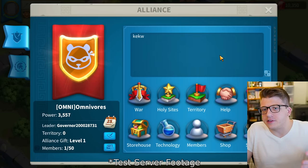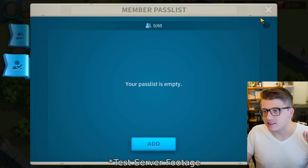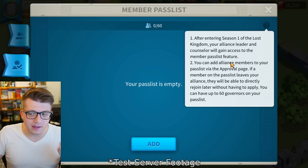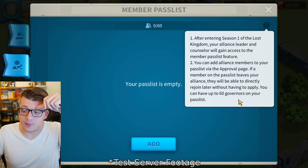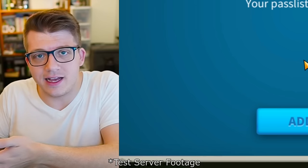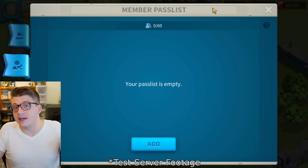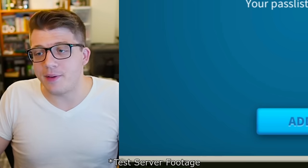Another addition is a quality of life feature for alliance leaders. In the alliance members tab under Member Pass List — after entering Season 1 of the Lost Kingdom — the alliance leader and counselor can add members to a pass list via the approval page. If a member on the pass list leaves, they can directly rejoin without applying. You can have up to 60 governors on your pass list, covering your most trusted members who might need to switch alliances quickly during war.